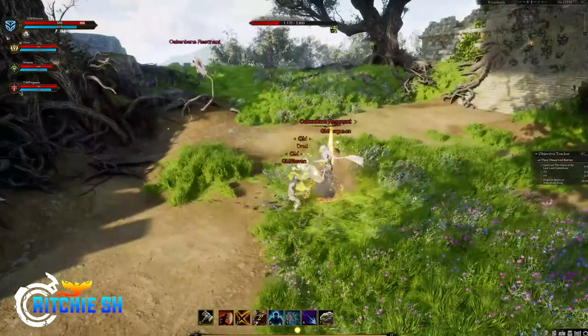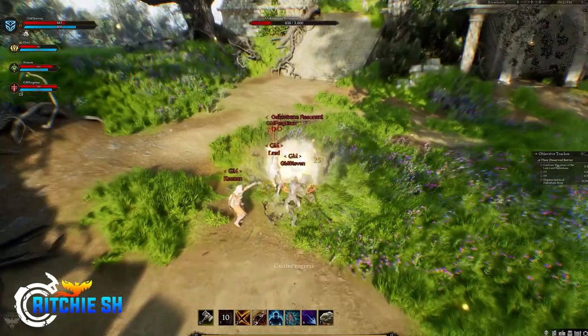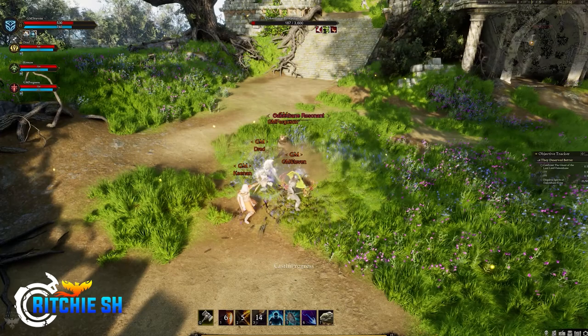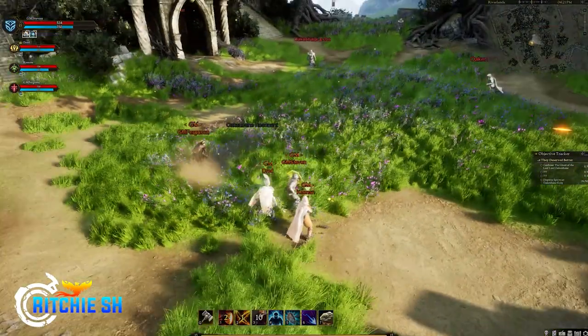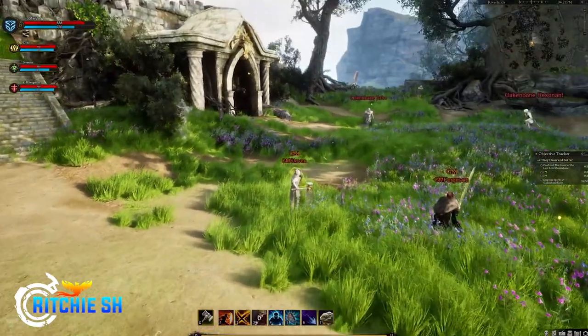Corrupted players will be able to enter other players' freeholds, just not access any storage while they're corrupted. Racial abilities will probably take on a more background-style approach where you can change where your character came from, which will give you different perks so that players don't feel required to pick a certain race to do that one thing they want in the game.